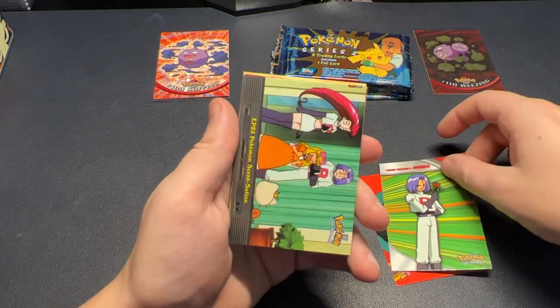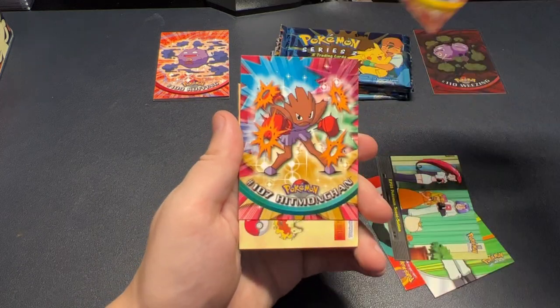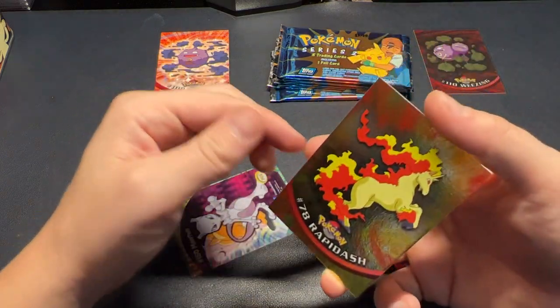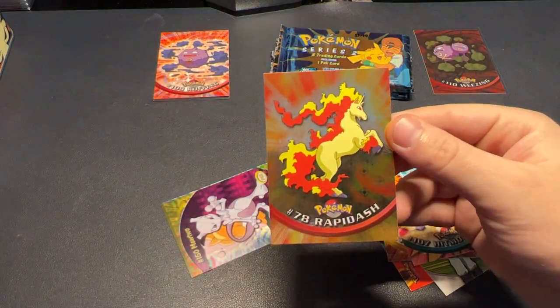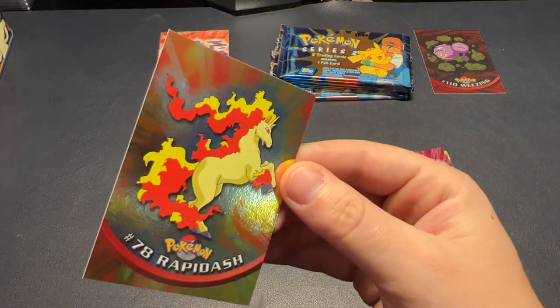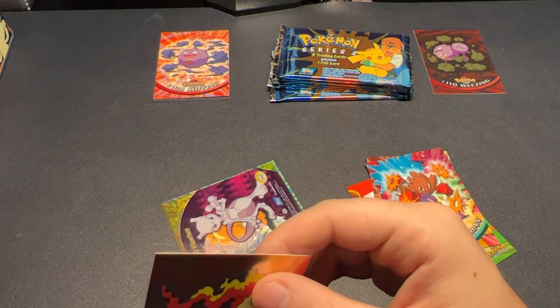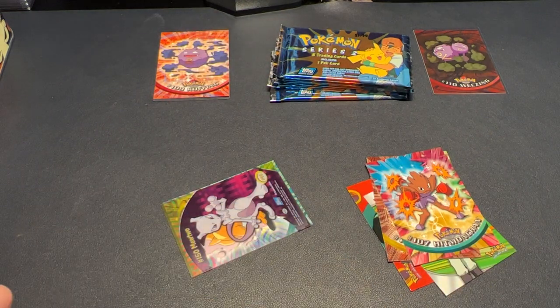We've got an Abra in the Psychic Showdown, Team Rocket James — another very low-quality image — Marowak, Hitmonchan. Oh nice, a double hit here — beautiful holo! A Rapidash. This might be gradable; it looks in really good shape. And we also got an insert card. I'm going to go ahead and put Rapidash in the card saver just because it looks very minty.